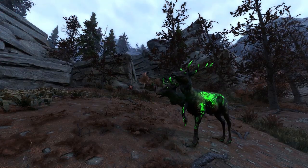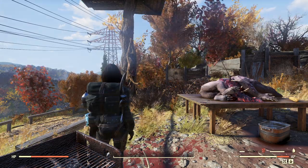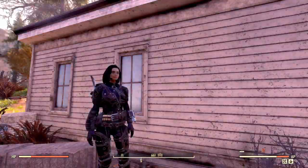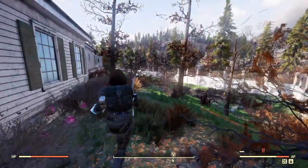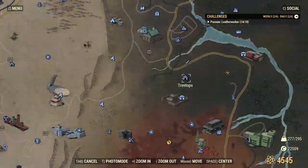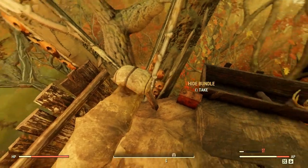Radstag roam all over, mostly in the Forest and the Savage Divide. Hides can also be looted from the haying animals as well. A static spawn for Radstag is also at the Whitespring Resort. Or you can pick up quite a bit of Radstag hide bundles at the treetops right above Camp Venture.